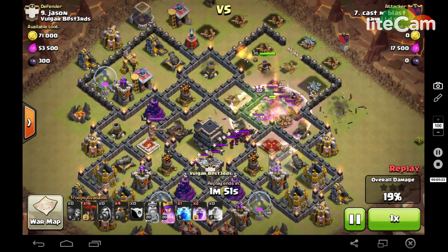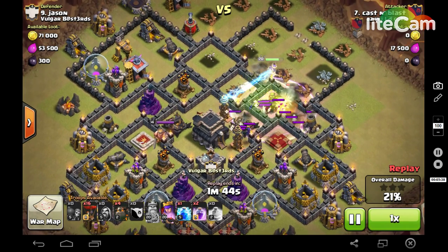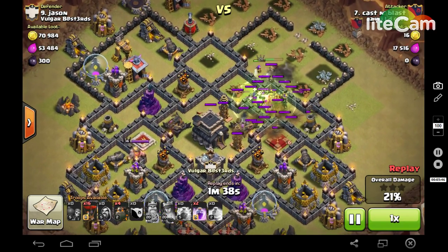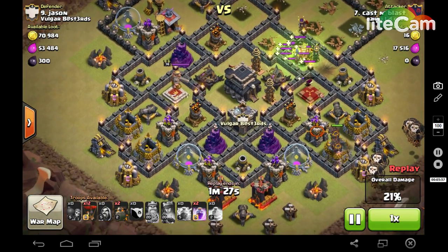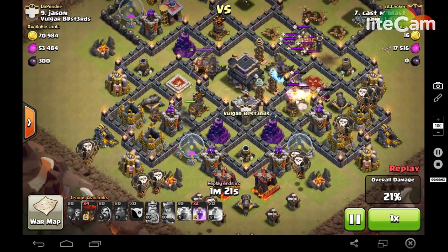My queen takes out that air defense. And here I'm pressing lightning, lightning, lightning, lightning - it's not pressing. Keep on trying, lightning, lightning, lightning, lightning - not pressing. Finally it goes down, but the troops had moved to where I wanted to be originally. Didn't work out - the queen doesn't end up taking down that witch. The witch needed to be taken down with the lightning so the queen could have taken down those last wizards. Here comes his wizards to help kill my hounds instantly.